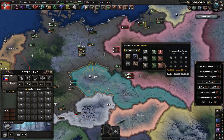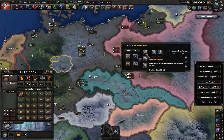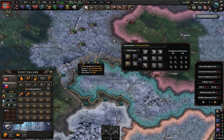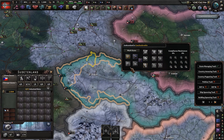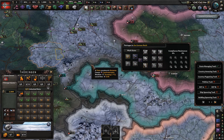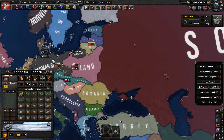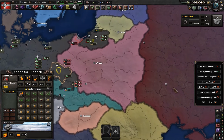You select a state, mark it, and then you can do different things with it. I just want to transfer it to Germany. Now I have the Sudetenland but as you can see I don't have cores, so to add cores you have to select the state and add a core. Now we have cores.